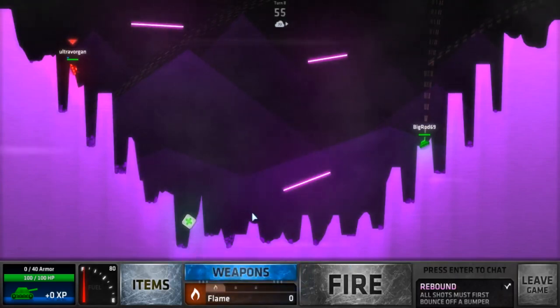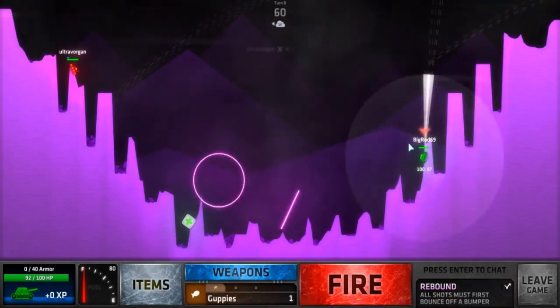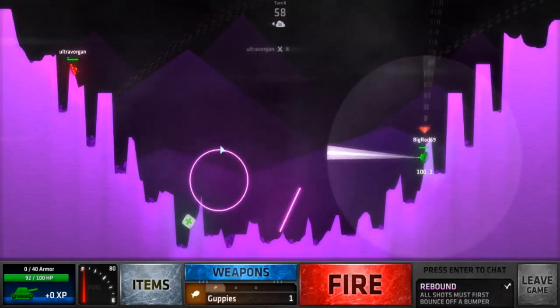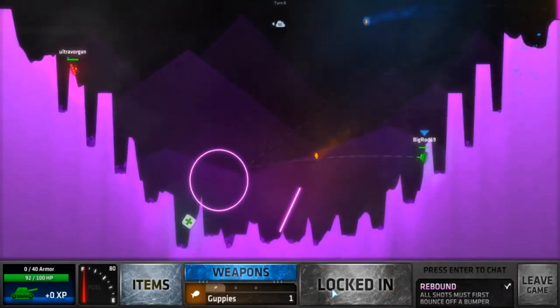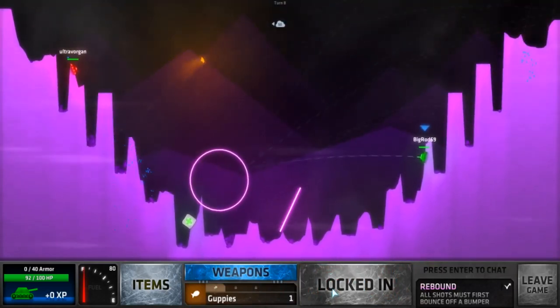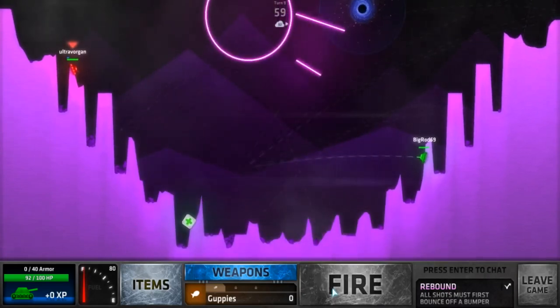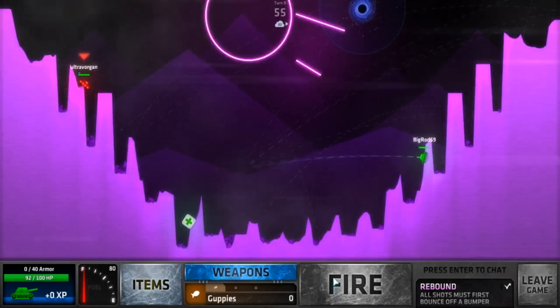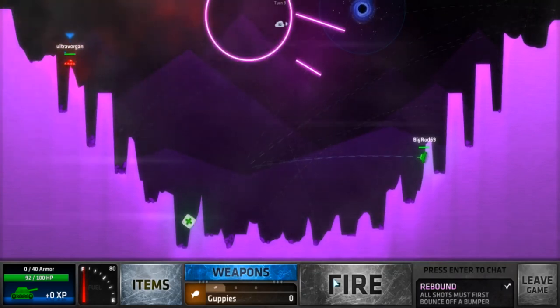This is X attack — it just shoots in an X pattern. I did 8 damage. It even shows how much damage a person takes. Now this is the roller — you've already shot regular roller. This one does more damage. Where did it go?